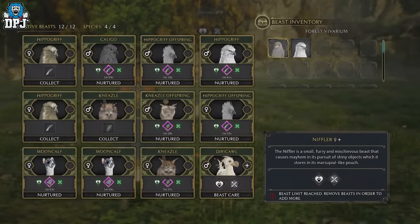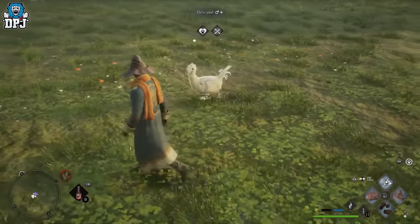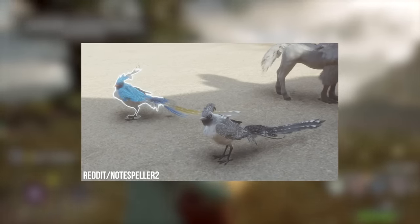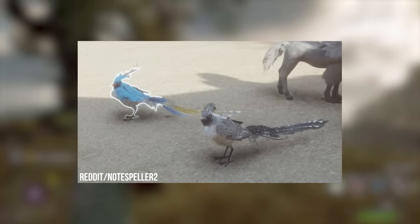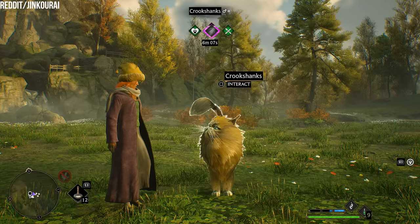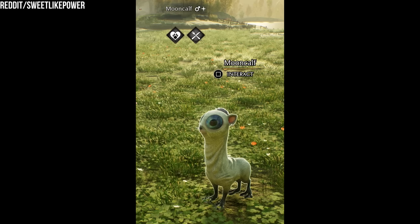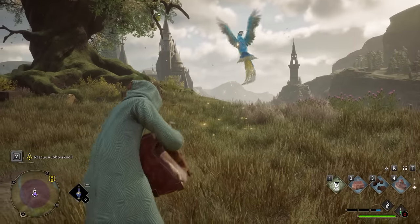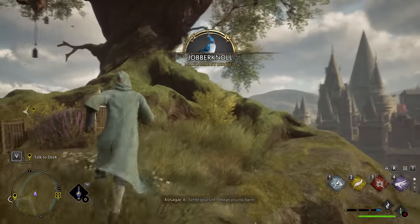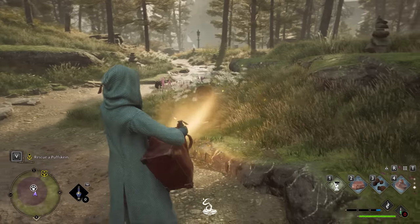Hogwarts Legacy also has a shiny Pokémon mechanic. As you go out to capture creatures for the Room of Requirement, there is a chance you can get a shiny one. As of right now, it seems like this is just a visual difference — these shiny variants are a different color and will also have a little cross next to them. It seems like basically every creature you can get for the Room of Requirement will have a shiny variant, such as little white mooncaps with bright blue eyes or even golden unicorns. The shiny variants don't actually give you a bonus; they're just a bit rare, a bit more special, and of course look way cooler. You'll generally find them in the same locations where these creatures typically spawn.